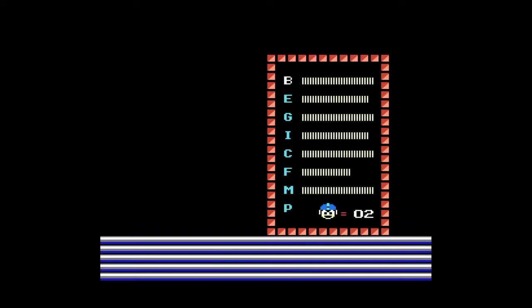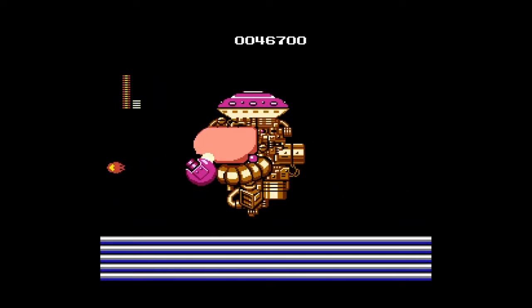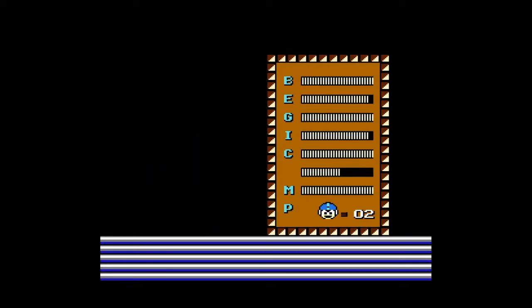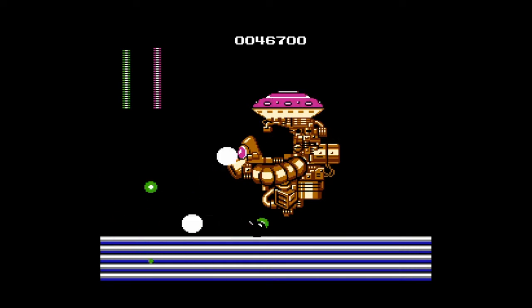I'm searching up the boss's weakness because I should have done that beforehand. Mega Man 2 is probably going to be live streamed for simplicity. I found out the weakness, and I can abuse his iframes with the fire shield — it surrounds you so you can hit him multiple times. Abusing iframes is amazing.